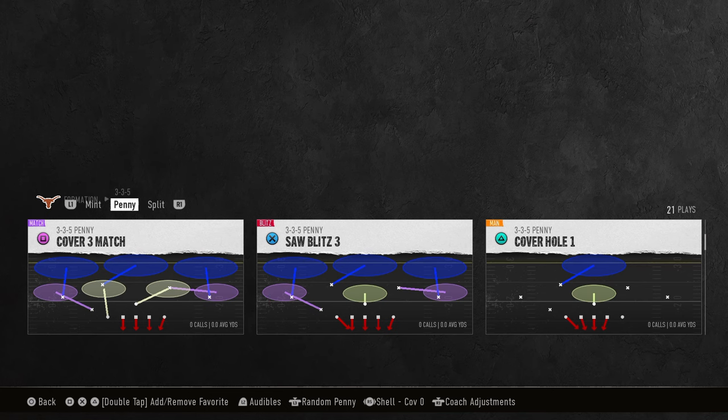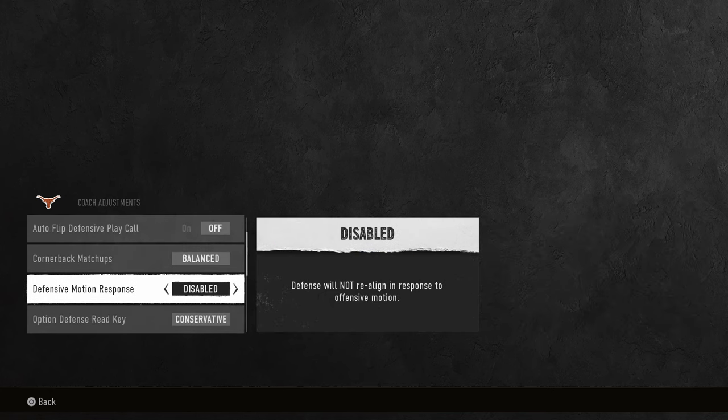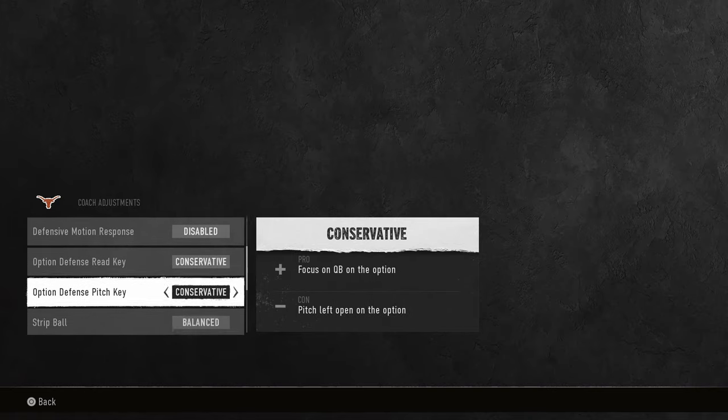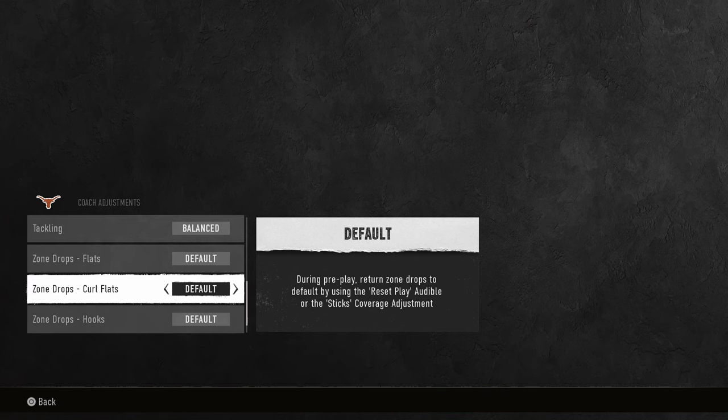For your coverage shell, make sure this is on cover zero for your coach adjustments. We're going to have auto flip on. Defensive motion response is going to be disabled. Option defense are both going to be on conservative. And if you want to, you can put your curl flats on 25, but I don't think that's really a requirement.